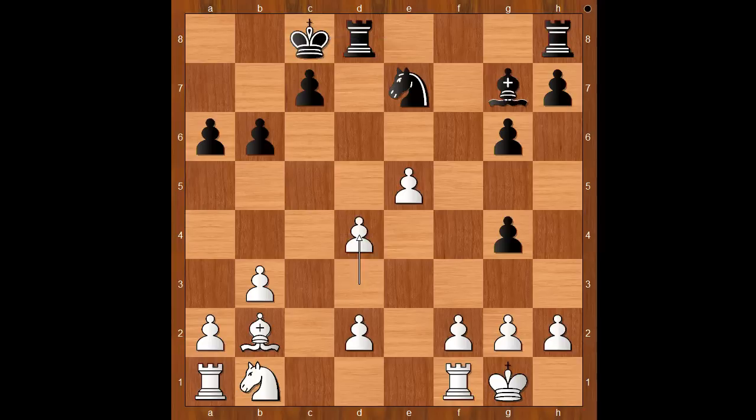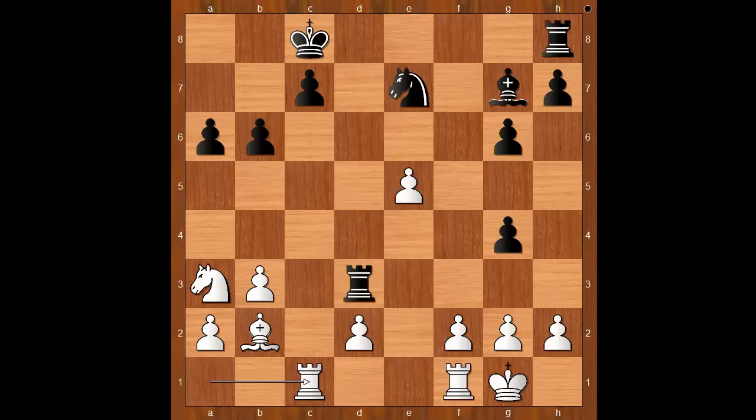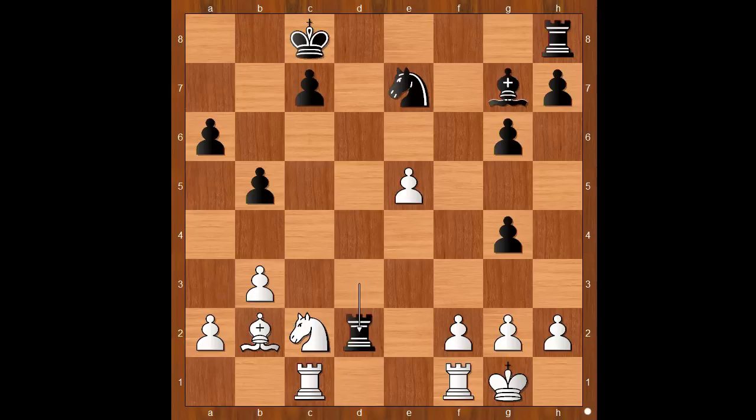Perhaps d4 should have been considered. Knight to a3, rook takes on d3, rook from a to c1, b5 preventing knight to c4, knight to c2, rook takes on d2. Material is now equal, and black's rook is unpleasantly placed on the second rank.